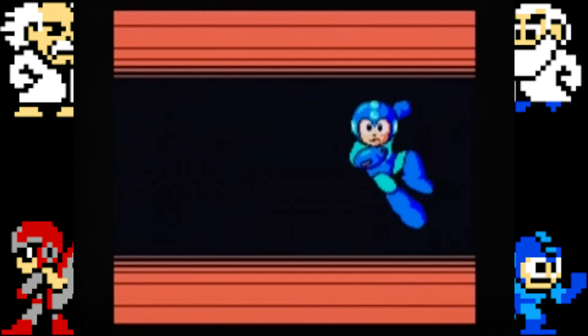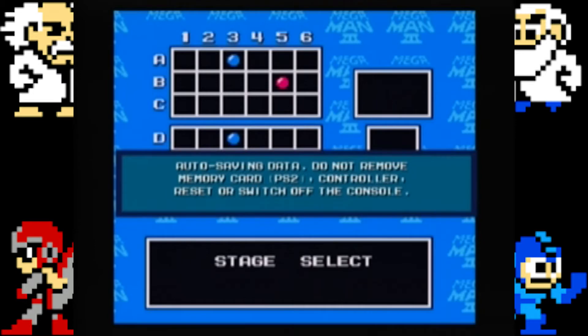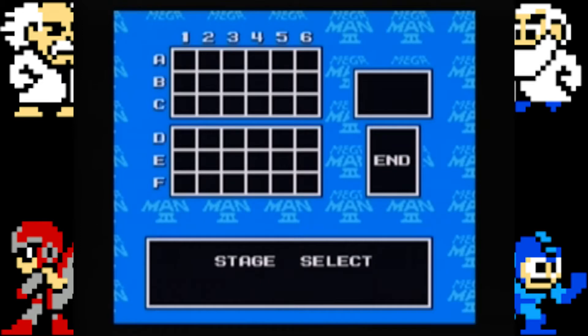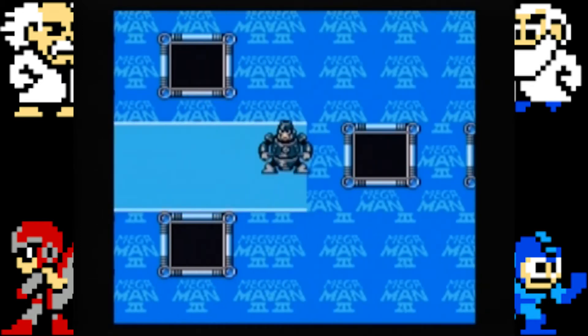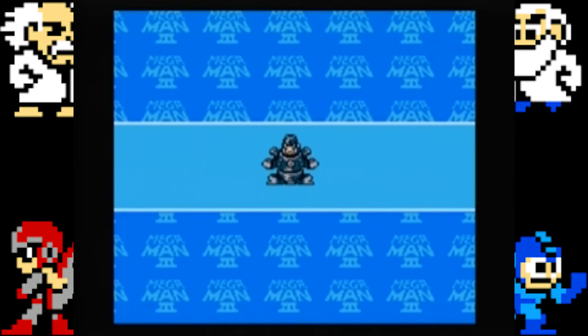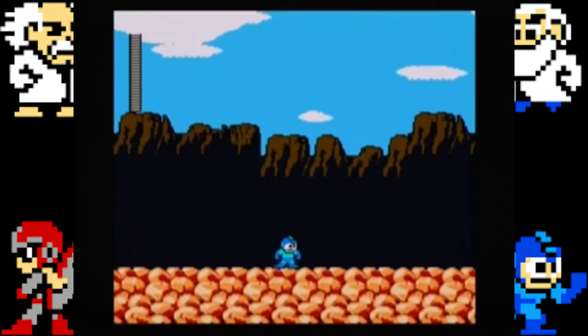We have gotten Magnet Man's weapon, which is the Magnet Missile. Magnet Missile will shoot out the magnets, sort of like what he shot at us, but they will track the opponent — so even though you shoot it and it's below him, it'll turn and go up and actually hit them. It's a pretty good weapon at times. They take out those little pajama parachute guys that we dealt with in the last episode in one hit. It's pretty awesome.